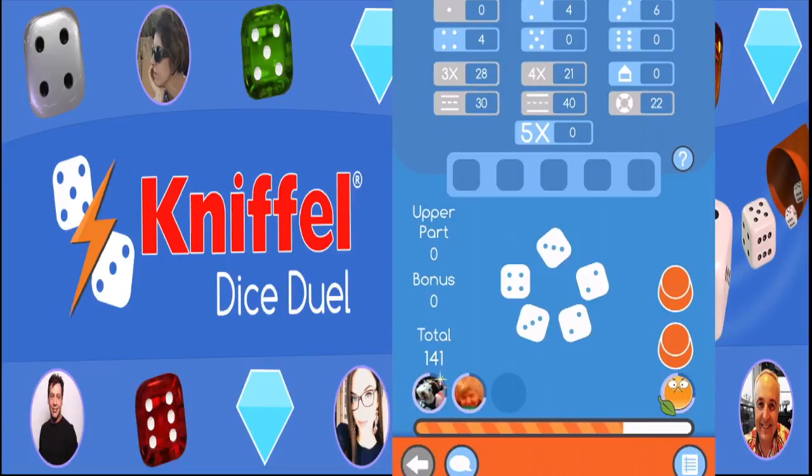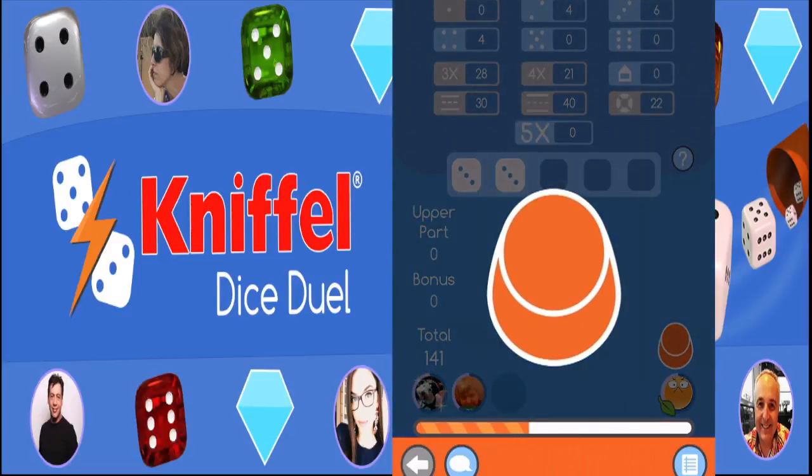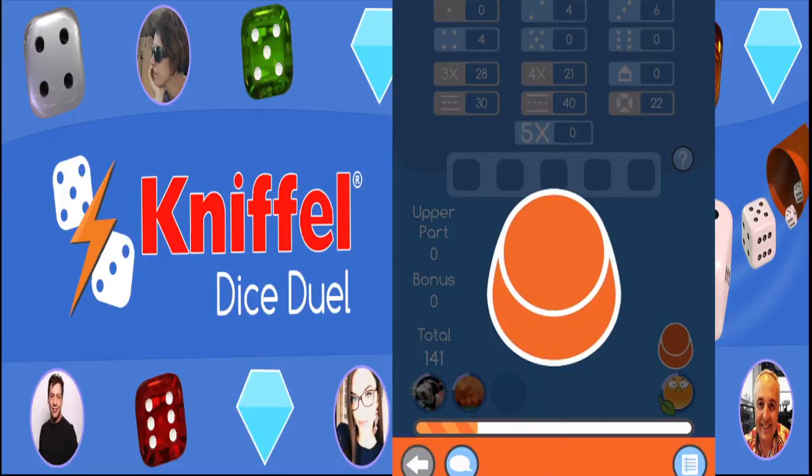A five-of-a-kind occurs when all dice are the same. It is worth fifty points. As an example, five, five, five, five, five is equivalent to fifty points. For chance, all points of the dice roll are added up. It gives you the opportunity to use a failed roll to obtain points even when it does not fulfill any of the aforementioned conditions. As an example, two, three, four, five, five is equivalent to nineteen points.